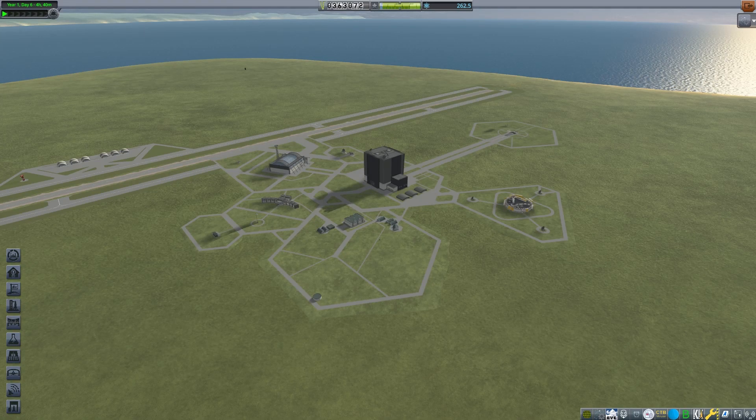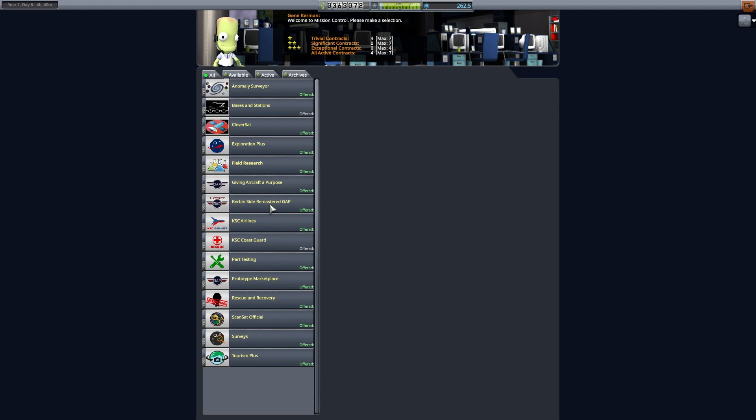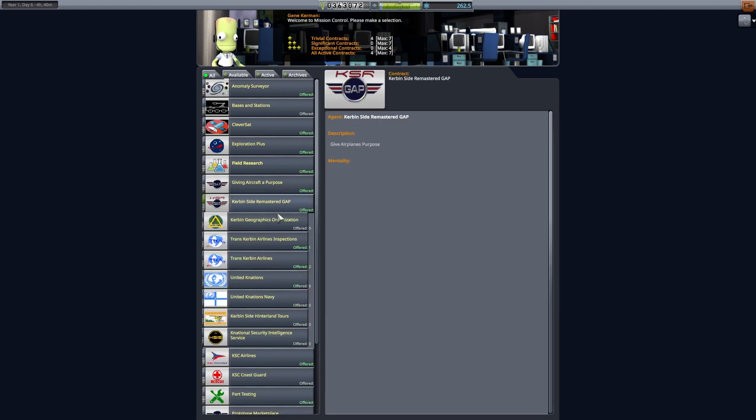This is Echo 3, and let's continue our modded career mode discussion. Last time, we were able to get quite a bit done, including having Jevadiah do a flyby at the Mun and returning safely. We didn't even break any parts or anything. It was incredible.